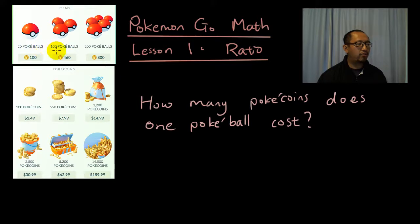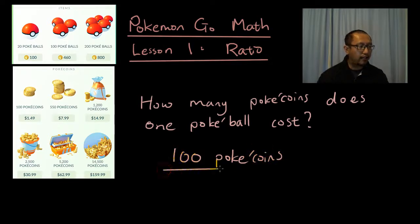You've got 20 Pokeballs, 100 Pokeballs, 200 Pokeballs — that's too many. I just want to know how many coins does one Pokeball cost. So what we're gonna do is write it as a fraction: 100 Pokecoins divided by 20 Pokeballs.